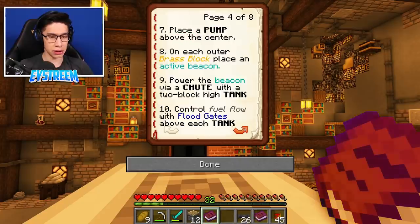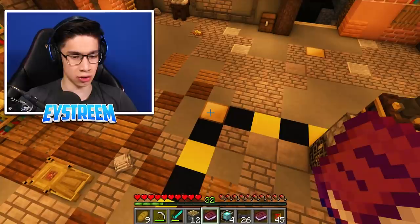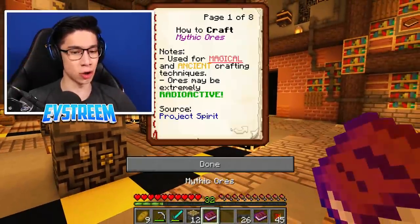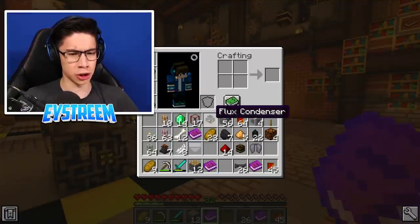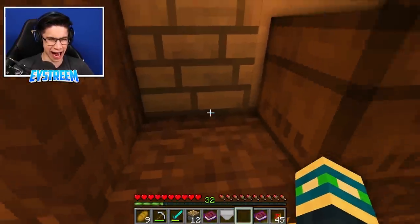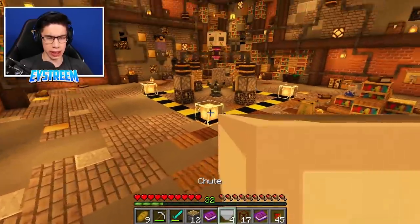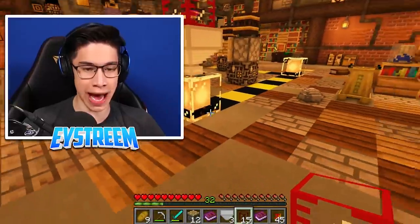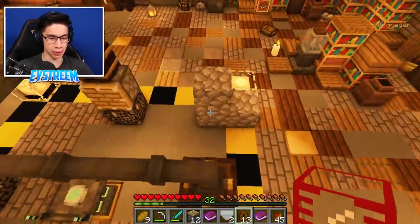Step 8: On each outer brass block, place an active beacon. So on each of the outer brass blocks here, we need to place beacons. And there's exactly four - one, two, three, and four. We must be doing this right, guys. Step 9: Power the beacon via a chute with a two block high tank. So we need a chute - that's one of these things, but we've got four of them. I think there were more in the chest up here. We need chutes and then a two block high tank. We've got these tank blocks here. I'm assuming we need to place a tank above one of these beacons, then two tanks - two block high tanks like that.